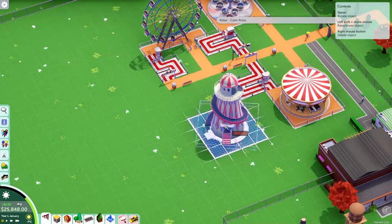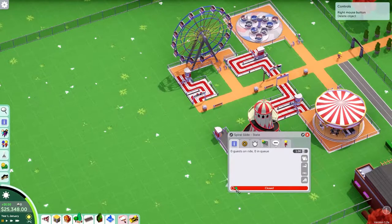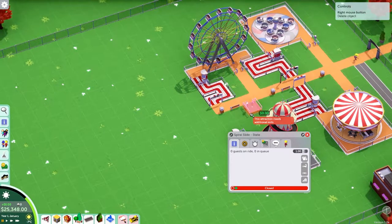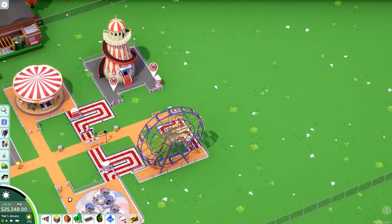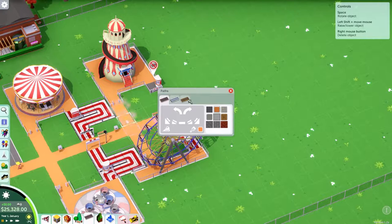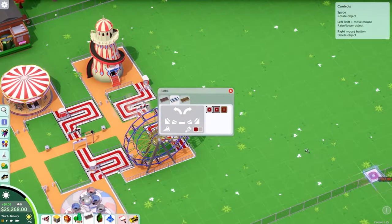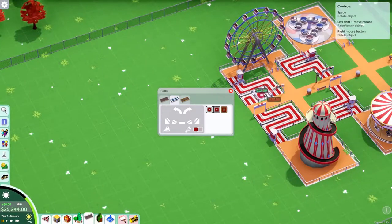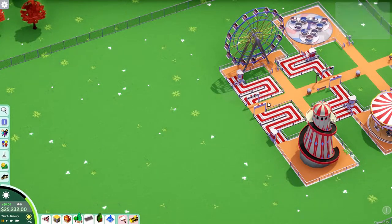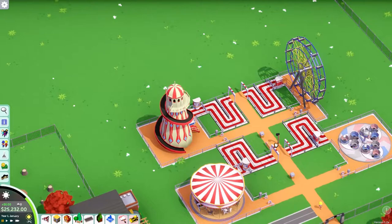It needs an exit — we knew that but I just wanted to open it anyway. Path done, queue in. I expect the spiral slide might be a little busier than the others, so I'll give it a slightly longer queue. So those four rides are all in that little area — that's exactly what we wanted.